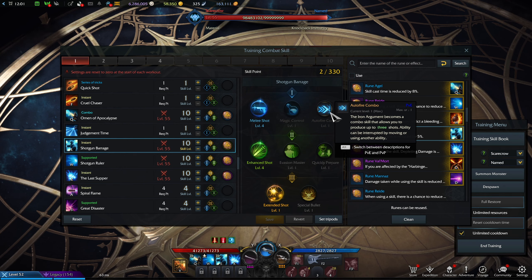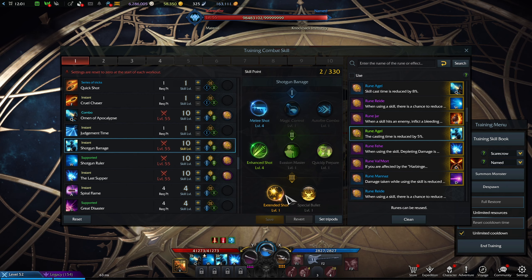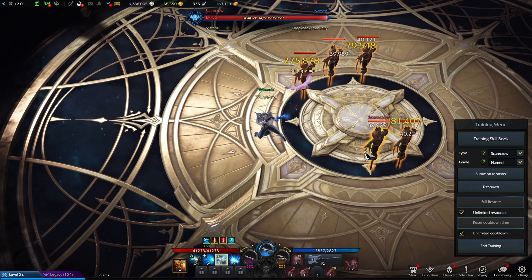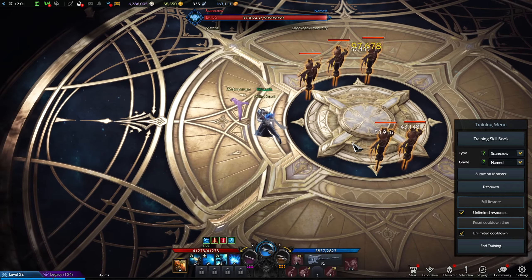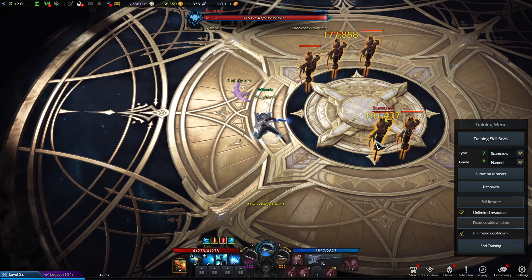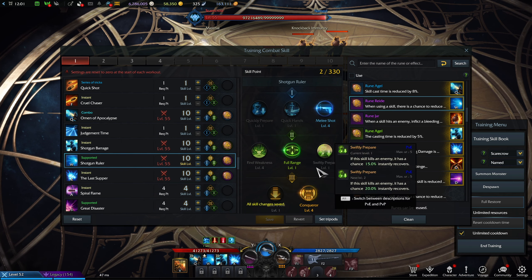Shotgun Barrage — pretty much the exact same rule here. We're going to use Melee Shot since we don't need the combo. In chaos dungeons you don't really need to dodge that often. Enhanced Shot is just another damage boost. Cooldown can be used but I don't really think we need it for chaos dungeons. Extended Shot changes the speed — it's going to be 30% faster and we get that last additional hit. If we take Special Bullet it's going to be three shots, but that one only works for big mobs.